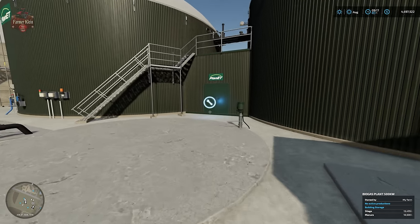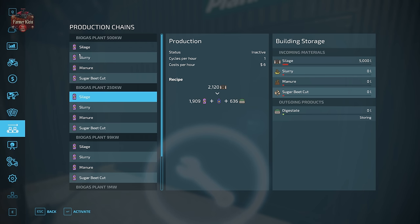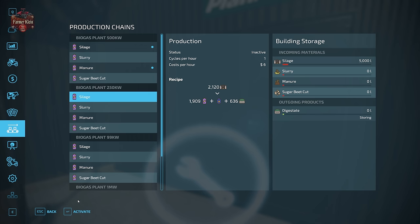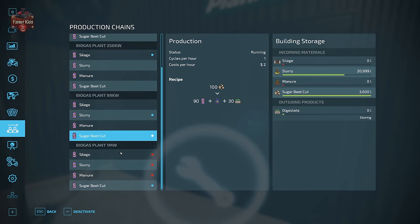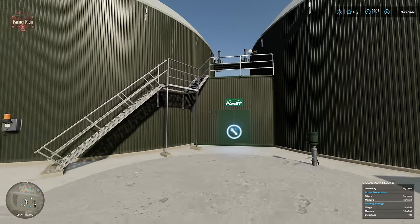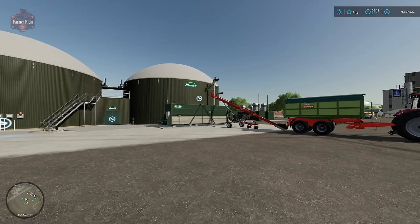We now have manure in and silage in — you can see these accept different storage values depending on the inputs. Going into the production settings: we're going to activate manure in one, silage in another, slurry and cut sugar beets in another. For the built-in in-map biogas plant, cut sugar beets is automatically activated — once you put product in it just kicks off and starts running. For the placeables, you have to explicitly activate the recipe.